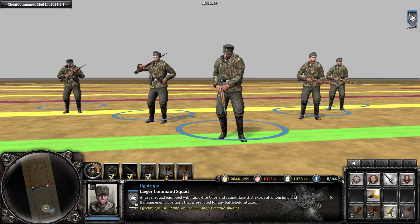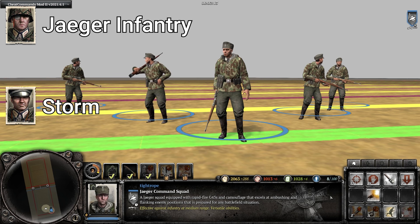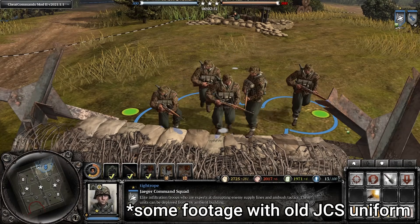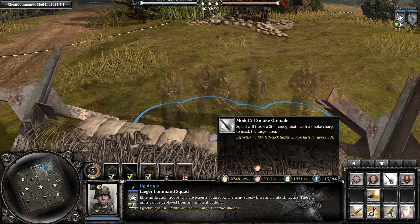Moving on to the Jaeger Command Squad — this is available in the Jaeger Infantry and Storm Commanders, equipped with three Grenadier G43s and two Grenadier Kar 98s. The Jaeger Command Squad also has the bonus sight range, as well as camouflage without having to upgrade, and loads of utility from all these different abilities.